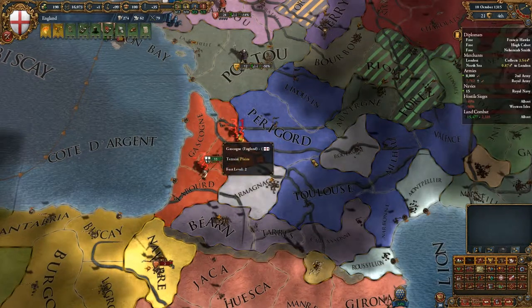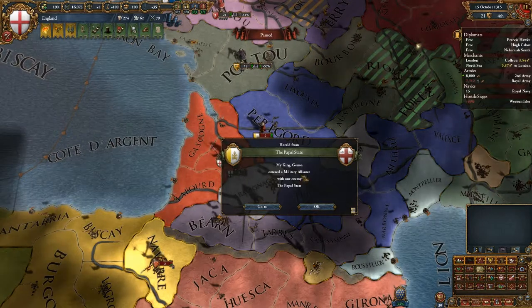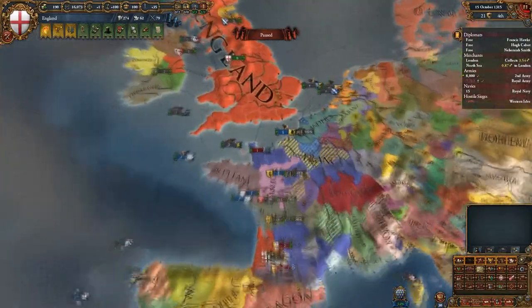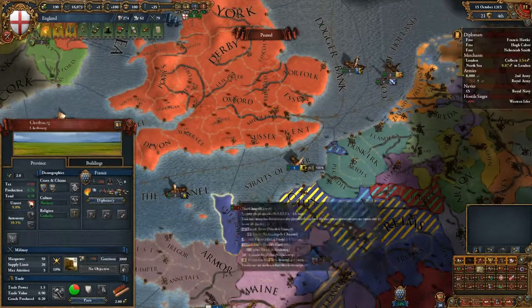We will replenish for a while in battle because we want that juicy ticking war score. My King — Genoa entered a military alliance with the Papal States, who are the enemy. How is this war going? Plus six — excellent.